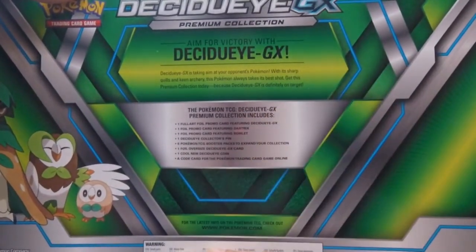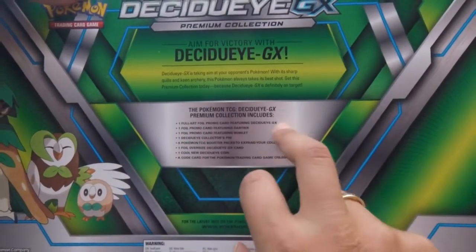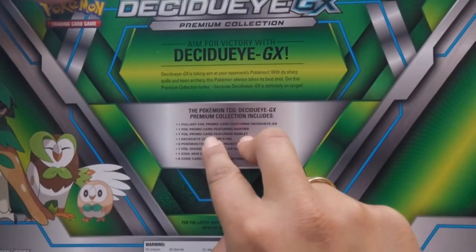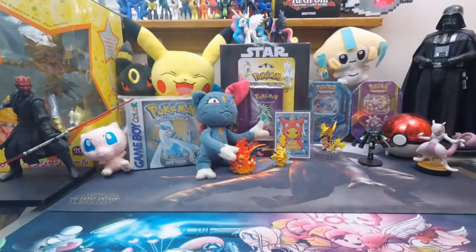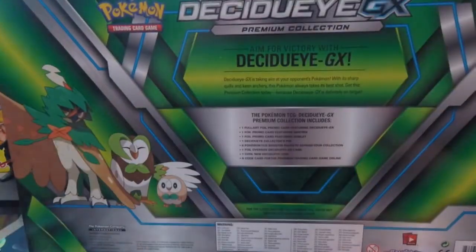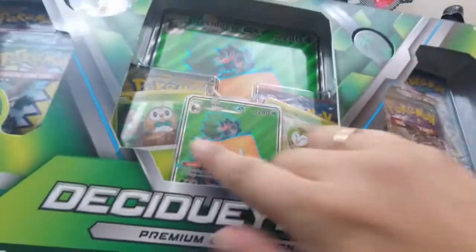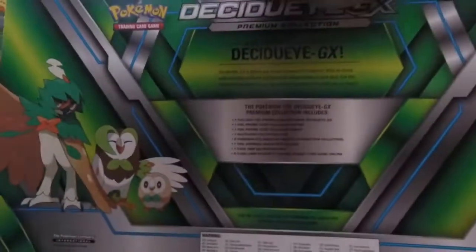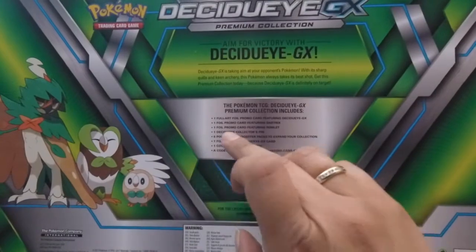This one's a little different from any premium collection box that's come out before. You get the full art Decidueye, two foil promo cards — though they're not really promos because the card has the base set Sun and Moon symbol on it. In the base set they don't have the holos, so you can get the same card but not holo. Then you get the Decidueye collector's pin, six packs, one oversized foil card, one coin, and the code card.